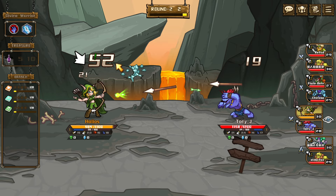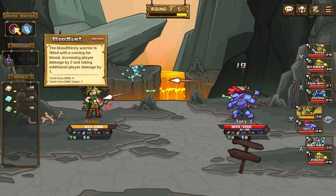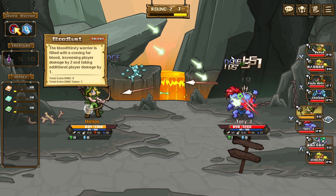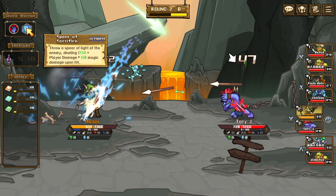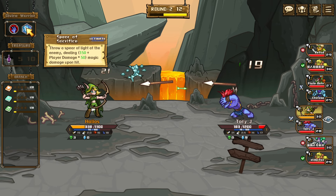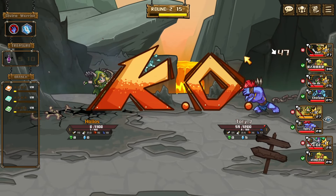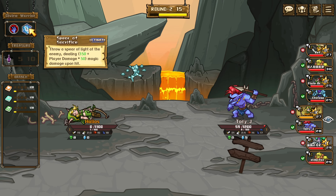This is a new character — Rare, Fast. The Bloodthirsty Warrior is filled with a craving for blood, increasing player damage by two and taking additional damage. Its ultimate is to throw a spear of light at the enemy dealing 150 player damage, 150 plus player damage times 50 damage upon hit. Get me close — oh, you got that spear off!